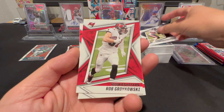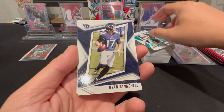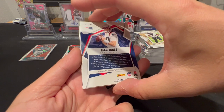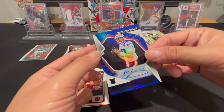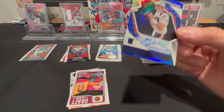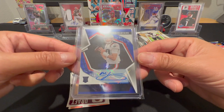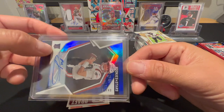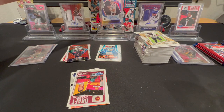Got Roquan Smith, Rob Gronkowski, Travis Kelce, Davante Parker, Ryan Tannehill, Alvin... what's going on here?! We got a Mac Jones to 49 auto! There we go — that's more like it, big banger! And it's a color match True Blue out of 49 — and this is number 1 out of 49! What are the chances of that?! Holy crap! That right there was what I needed.